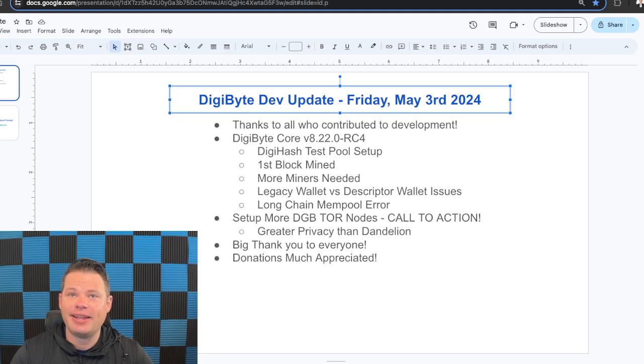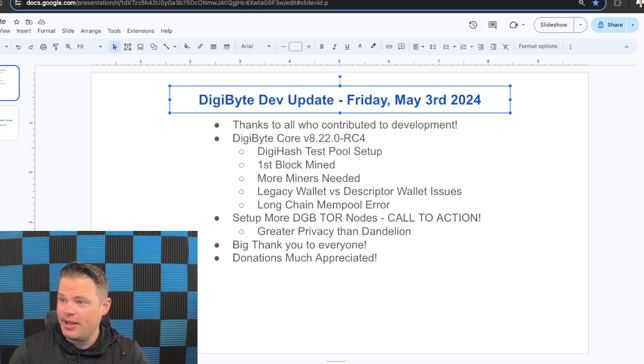We've been doing that on a pool that I was able to get set up this last week that we call DigiHash. DigiHash is a pool we've had in the past, but it got too expensive for me to maintain. It's running four of the five Digibyte mining algorithms right now and requires a pretty big server — about $300 a month — which is actually why I ended up shutting it down a couple years ago. But it's essential for testing.